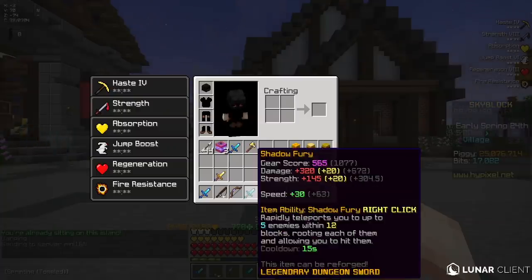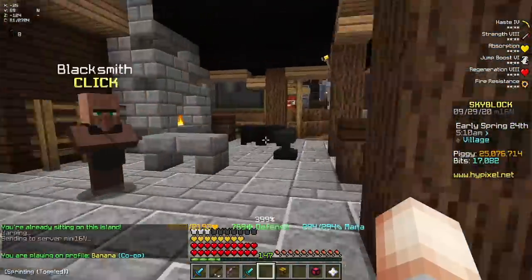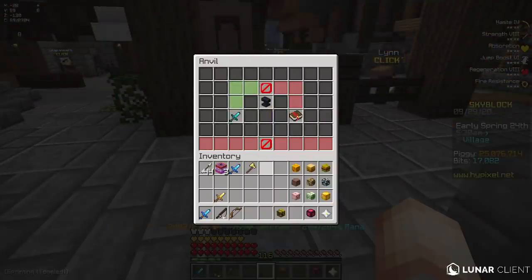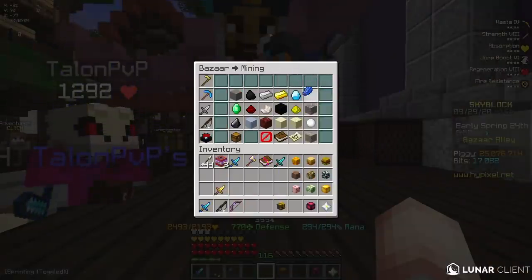And then what else do I need? I guess I just got to reforge it to Fabled, and then probably Recombobulate it too. So I'm just going to combine this quickly and then put it on the sword — it's going to be like 207 levels.